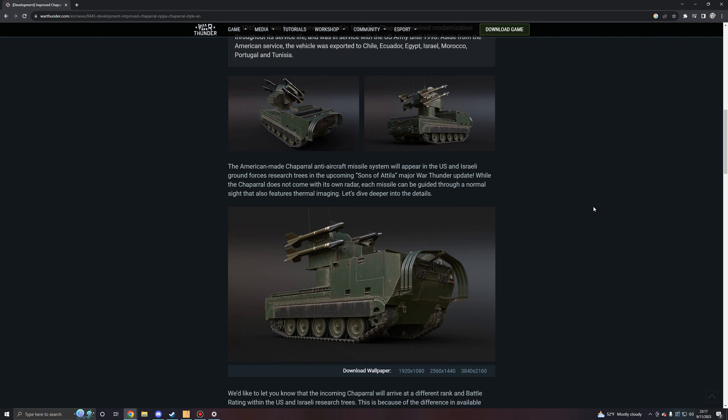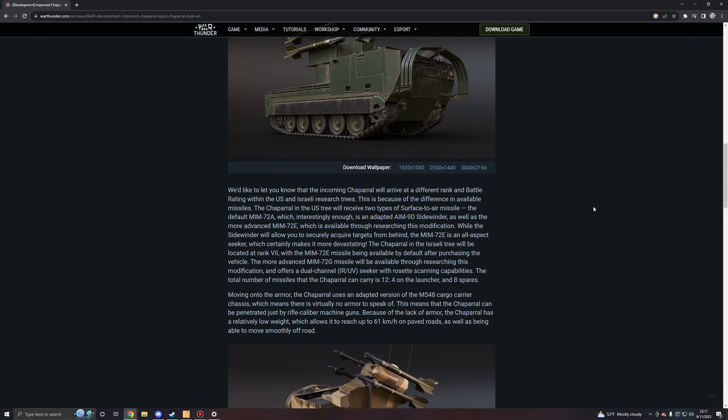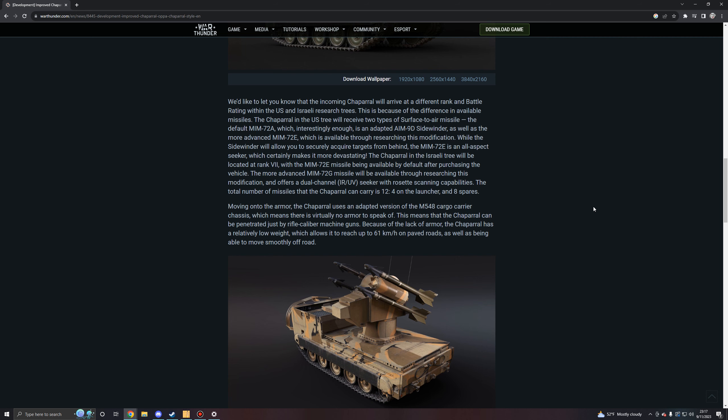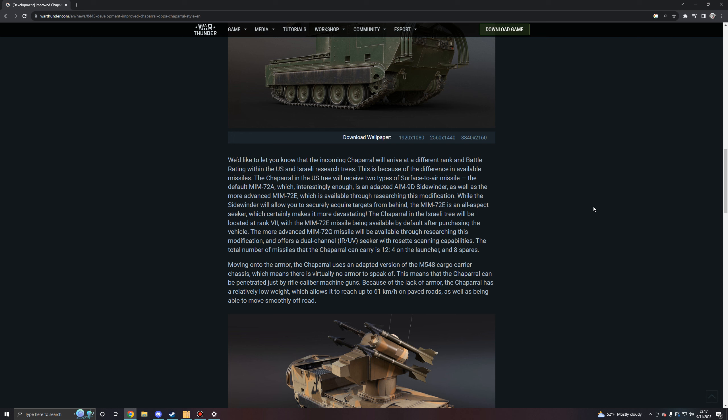The Chaparral does not come with its own radar; each missile is guided through a normal sight that also features thermal imaging. The Chaparral in the US tree will receive two types of surface-to-air missile: the default MIM-72A, which is an adapted AIM-9D Sidewinder, as well as the more advanced MIM-72E available through researching a modification. While the Sidewinder allows you to acquire targets from behind, the MIM-72E is an all-aspect seeker, making it more devastating. The Israeli tree version sits at rank 7, with the MIM-72E available by default after purchasing the vehicle.